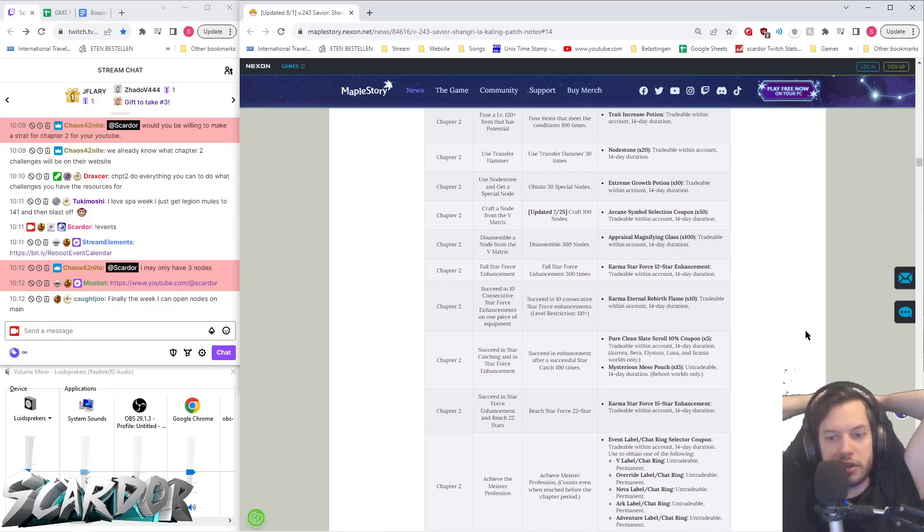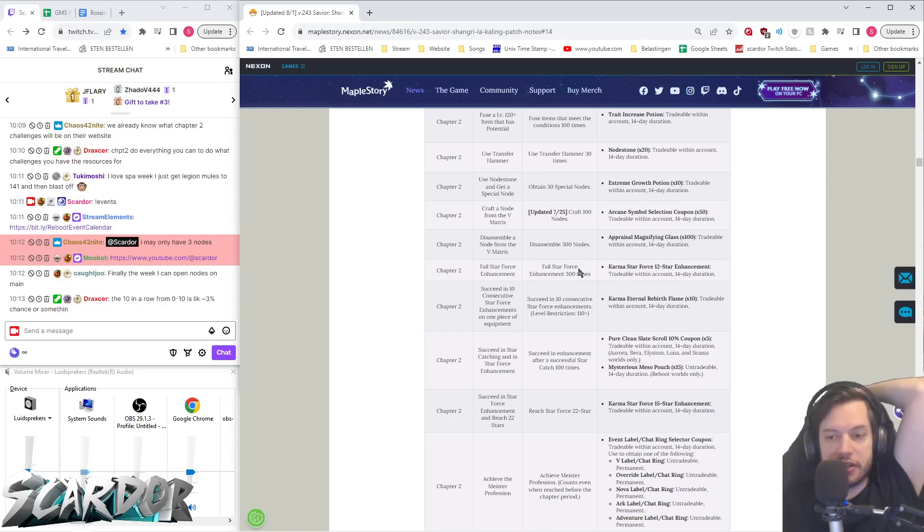Fail Star Force 300 times is going to cost you a lot of money. Succeed 10 consecutive — that's also going to be quite a lot of money. But if you're going to combine them, you could Star Force the level 120 items that you're going to fuse anyway. As soon as they fail, go to the next item and then just fuse them to clean up your inventory. You may only have three nodes, but you're going to have to get some — did you already buy them out from the current event shop, for example?